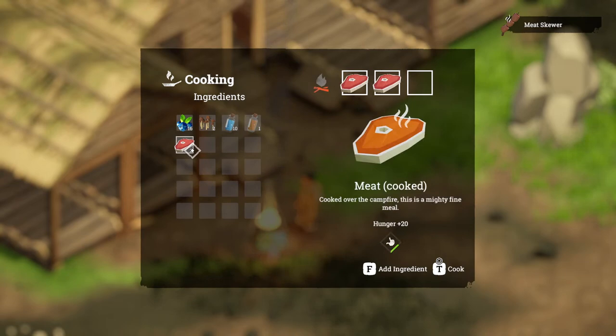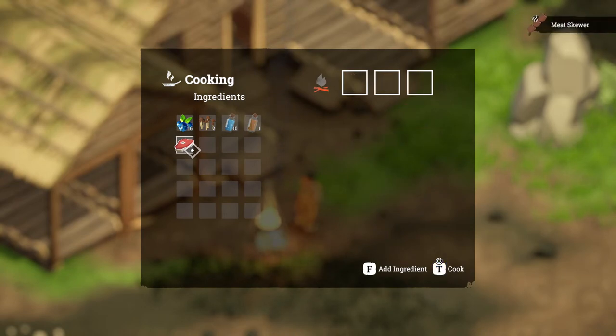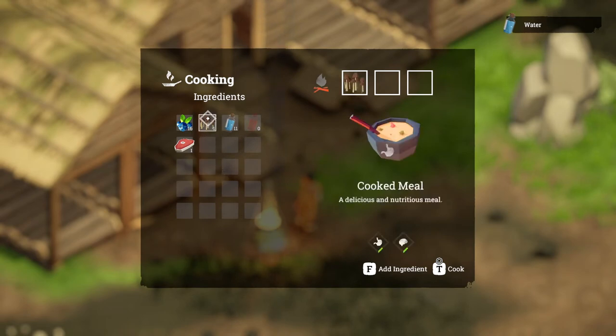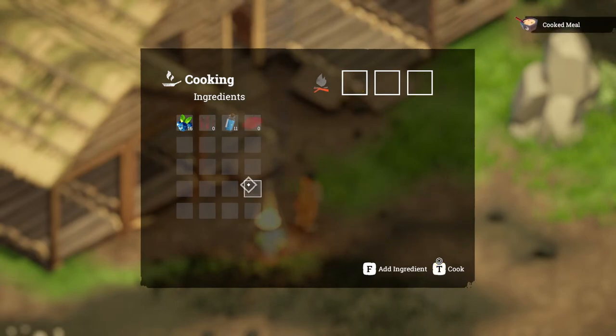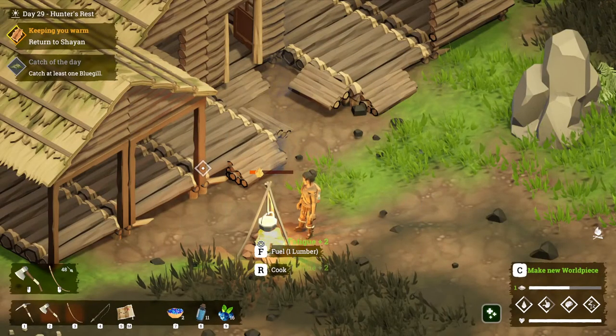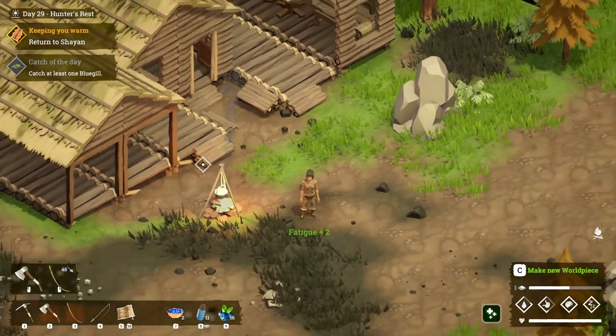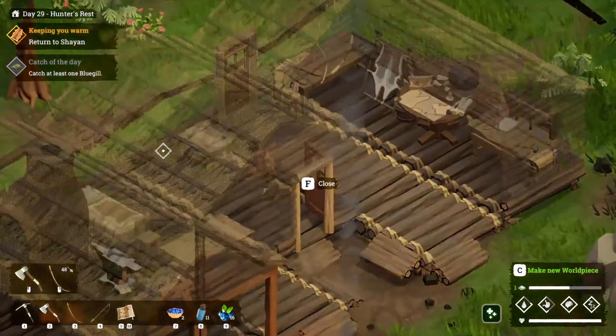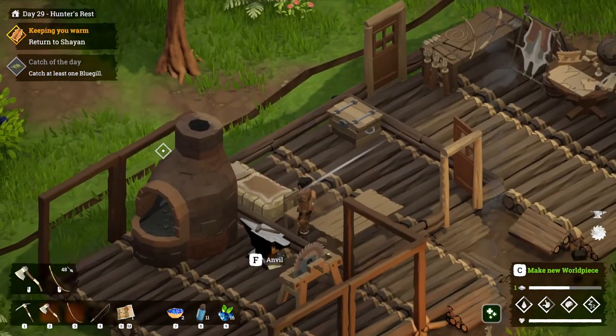All right, let's put that axe away. We need to make some more food. Let's do bolets and meat — it's all about sanity. Two meat? Yeah, I'm better off with a skewer — let's do that. I've got to remember I have extra food in my pocket too, not just blueberry bowls. I think I'm just gonna — that's a cooked meal. All right, let's go ahead and return to Cheyenne — I have the boots ready. Let's save our game.